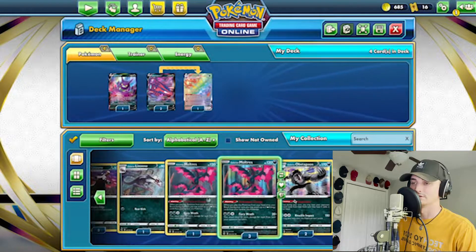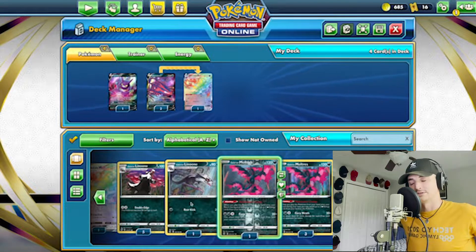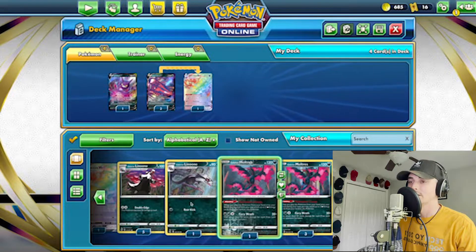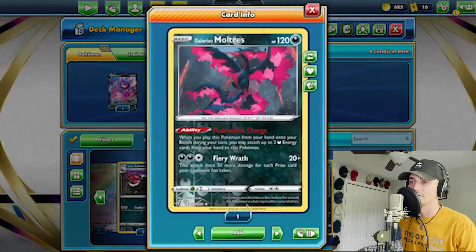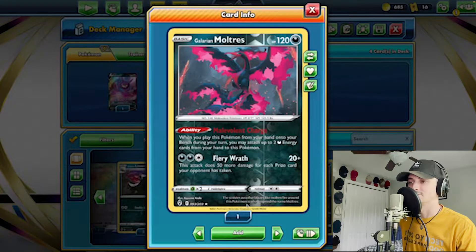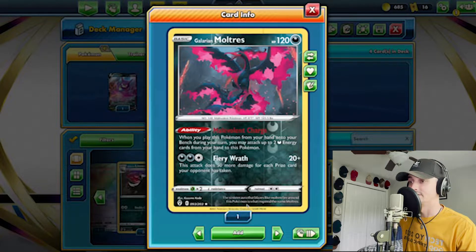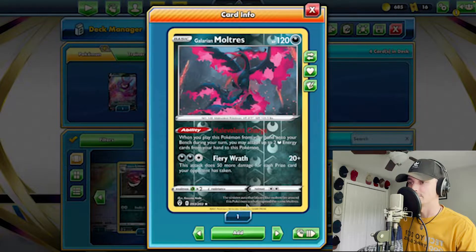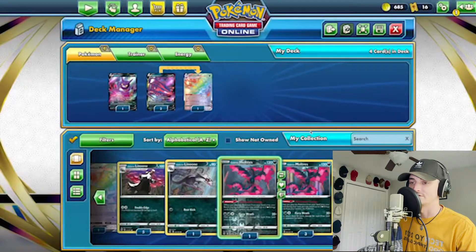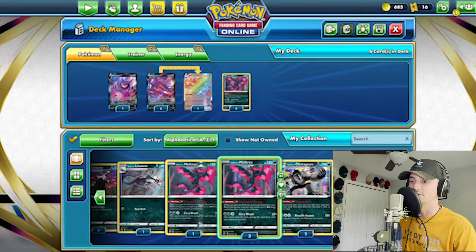But here we have Galarian Moltres. I like basics that have an ability. Anything that you have to evolve can get tricky — it's not impossible because there are trainer cards that help expedite the evolution process, and I'm not opposed to it, but I prefer anything I can just throw out there that has an ability. So when you play this Pokemon from your hand onto your bench on your turn, you may attach up to two dark energy. It's essentially the Galarian Articuno equivalent. And then its attack does 50 more damage for each prize card your opponent has taken. I like this for the sake of being able to attach energy in case I need to buy time to get my win condition out. So I'm going to put a couple of those in the deck.